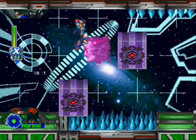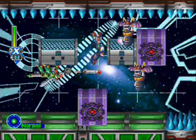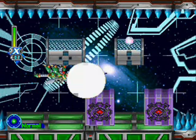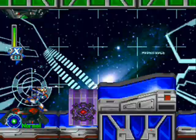When you reach these two blocks with the Sigma head, turn back into the teleporter so you can get to the piece of heart right here. Since there are spikes at the top, try and get hit so that you'll be invulnerable for a short period of time, because spikes are one-hit kills and never fun.